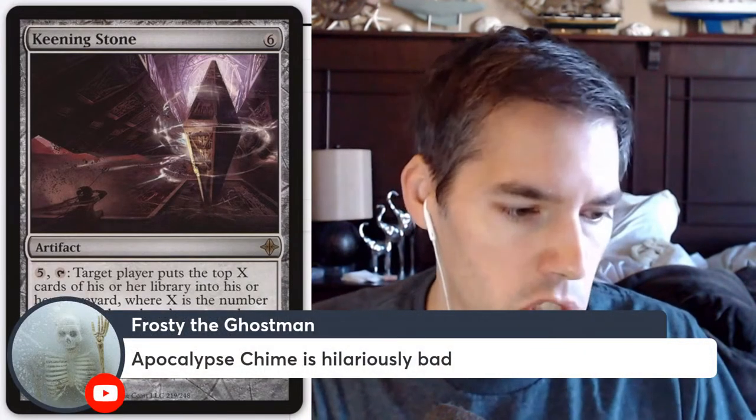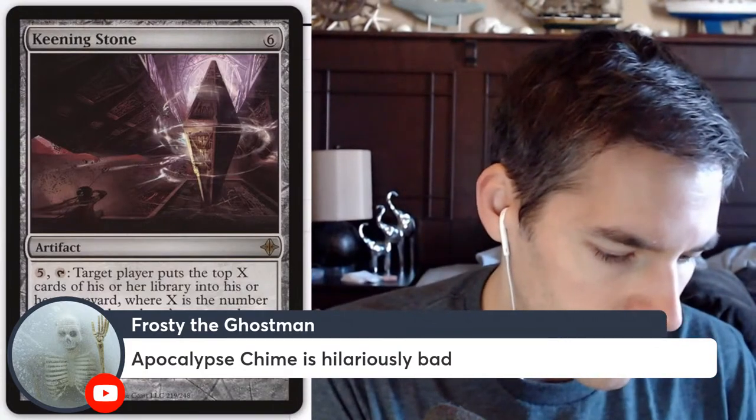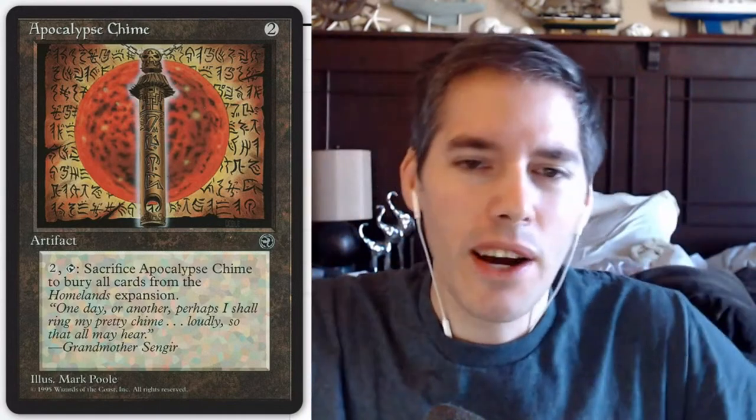Apocalypse Chime is hilariously bad. Two mana — pay two, tap, sacrifice Apocalypse Chime to bury all cards from the Homelands expansion. That wasn't even a set worth burying. This reminds me of City in a Bottle, where City in a Bottle destroyed all cards from Arabian Nights — but actually there are a lot of cards from Arabian Nights worth burying. I guess that was just a theme back then.